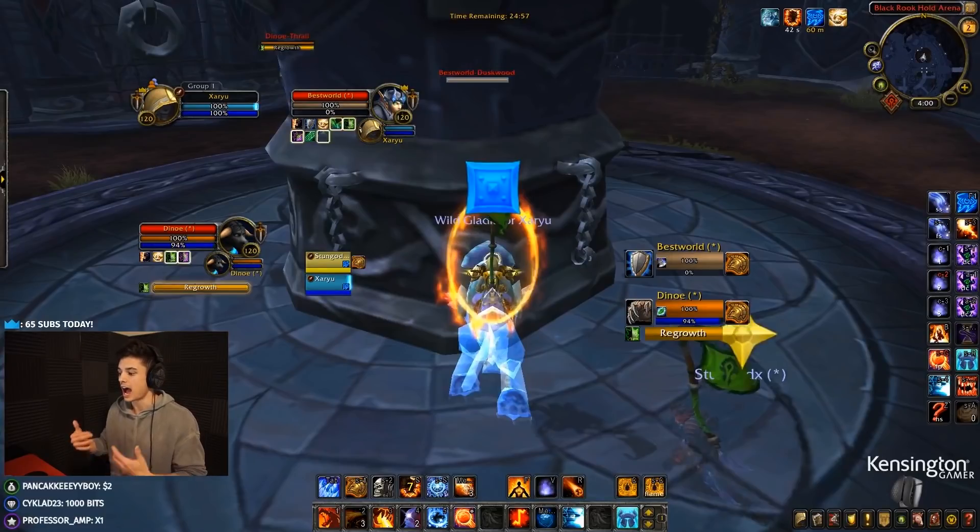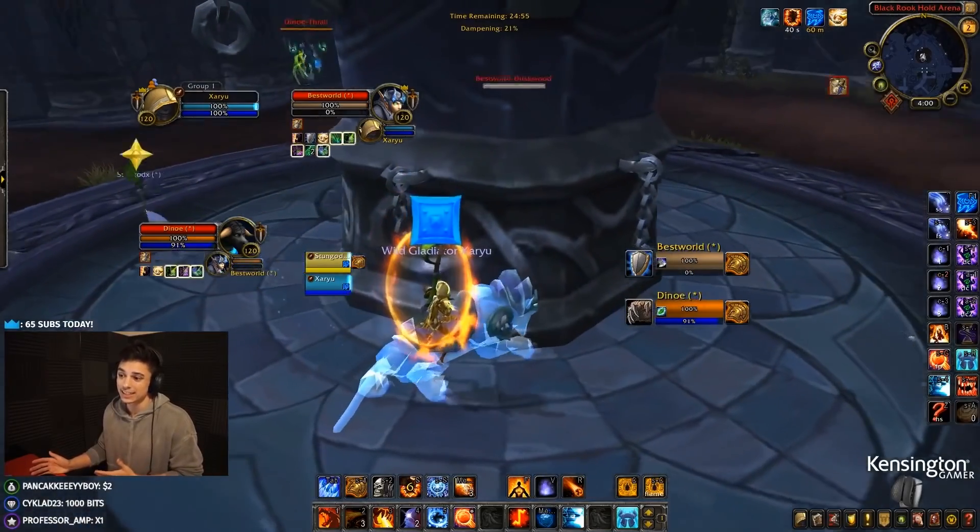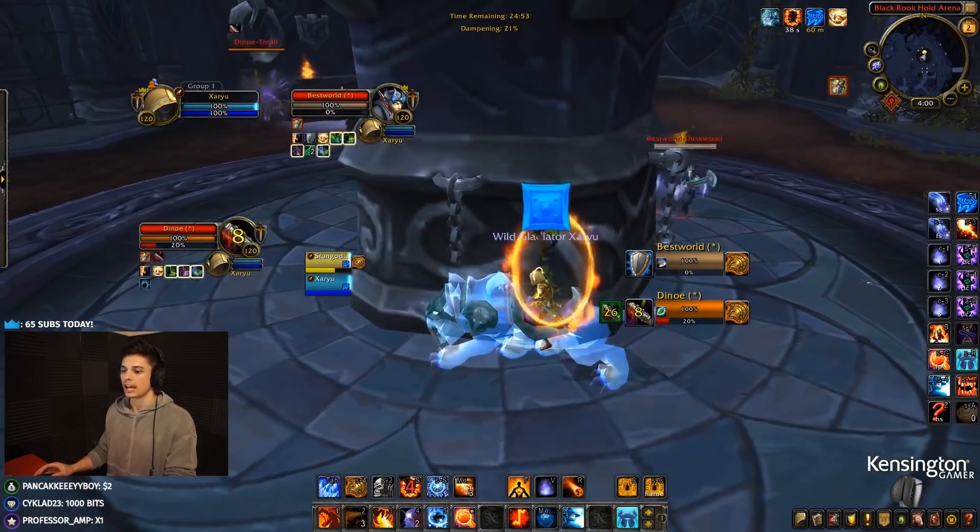The reason I personally like playing Sub Rogue in twos is because we have Kidney Shots and Cheap Shots with Shadow Dance. We Kidney the healer, Cheap Shot the DPS — they're both controlled, we get the follow-up CC, and then we burst. That's why I like Sub Rogue in twos, and if you're a mage I'd recommend it as well, although Sub Rogues are kind of extinct right now so it might be hard to find one.